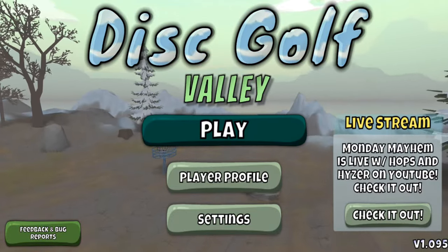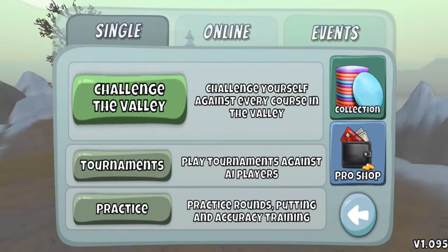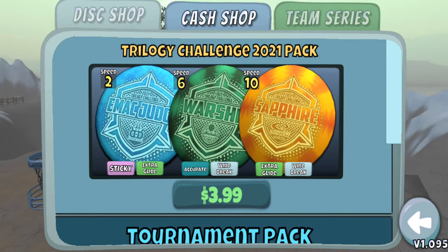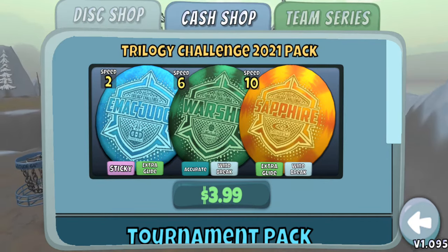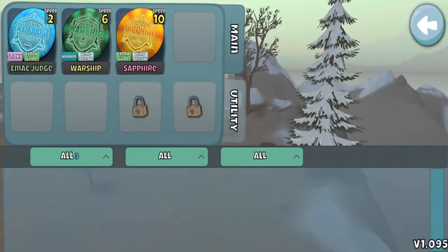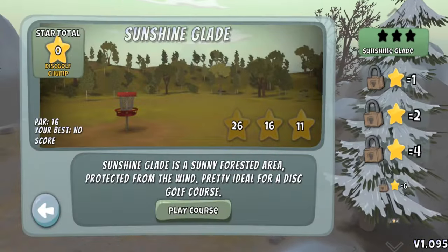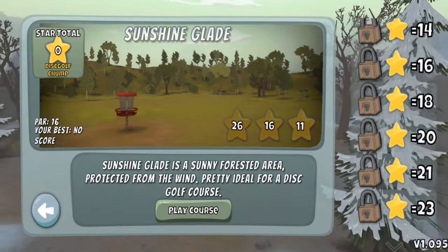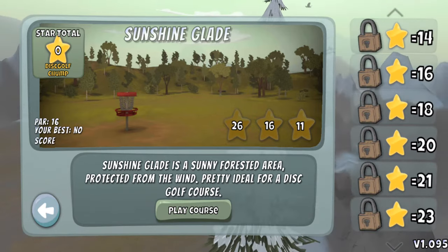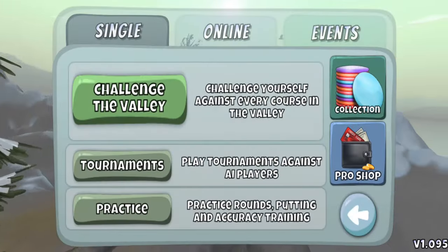I've decided to try something different here with Disc Golf Valley. They have just added in the cash shop a Trilogy Challenge Pack, which has three discs: an Emac Judge, a Warship, and a Sapphire. There's going to be an in-game Trilogy Challenge that will give you those discs in the bag. My plan is to play just using these discs on an alternate account I made to see what I can do with just those three discs.